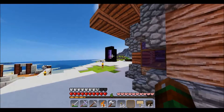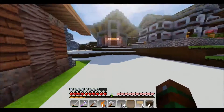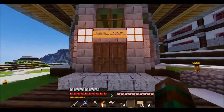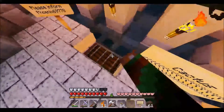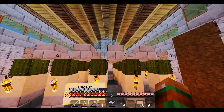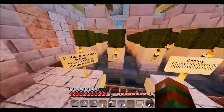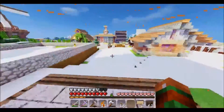Somebody placed a nether portal over here, which kind of sucks, but whatever. And then this one right here — this is Prickly Bits. This is our cactus farm. It's working pretty good. I didn't make a massive one. I know I could have just kept going up and made this really cool, but I didn't really want to go up too high. So I just made it five wide by five deep and it's been doing pretty good — plenty of cactus coming through.